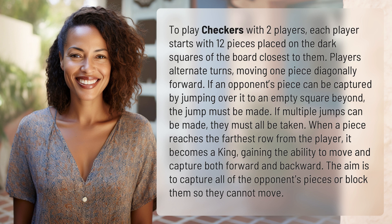If an opponent's piece can be captured by jumping over it to an empty square beyond, the jump must be made. If multiple jumps can be made, they must all be taken. When a piece reaches the farthest row from the player, it becomes a king, gaining the ability to move and capture both forward and backward. The aim is to capture all of the opponent's pieces or block them so they cannot move.